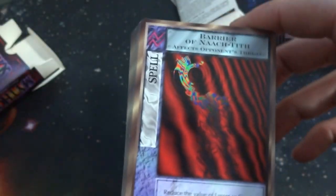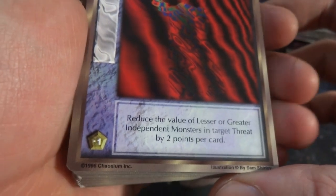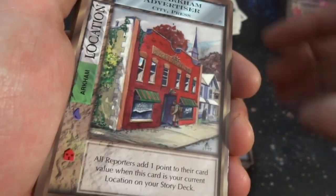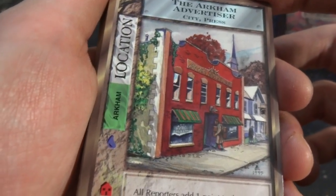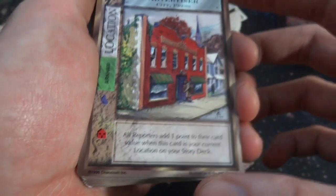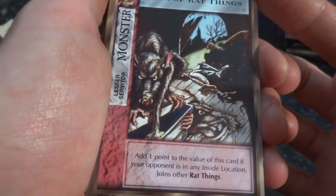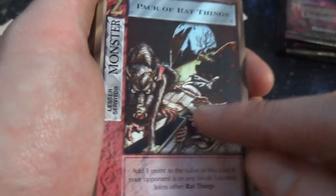Got Barrier of the Noctith — not sure what that is. Looks like some opening of some sort of portal. Reduce the value of lesser, greater, independent monster and target threat by two points per card in spell. Looks like a music visualizer. The Arkham Advertiser — go in there to get your sign. Location — all reporters add one point to their card value when this card is in your current location on your story deck. This is cool art by Thomas Grantie Adams.